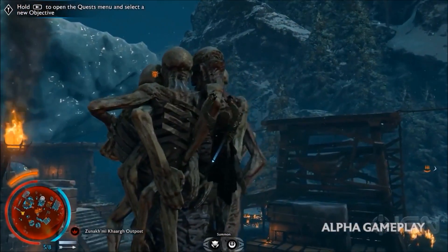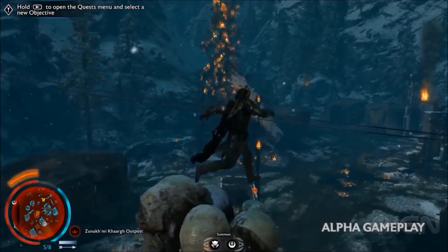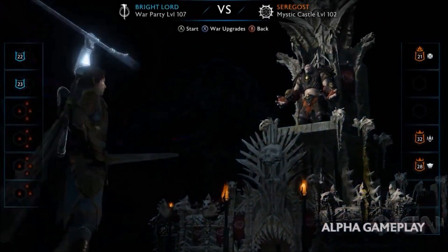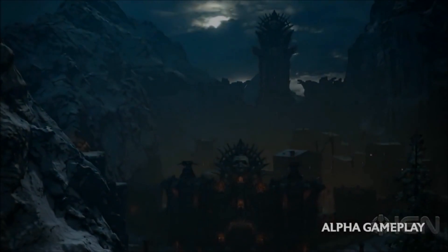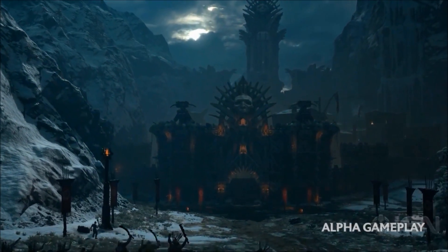There will be a Nazgul armour set, and since gear is dropped from killing enemies, this basically tells us it is highly likely that at some point within the game we may get to kill a Nazgul. The way you kill an enemy in Shadow of War can affect the type of gear that is dropped. For instance, if you stealth kill an enemy, the chances of a dagger drop increase as well as the stats on the gear drop being stealth related, which is also affected by other variables such as the orc himself.